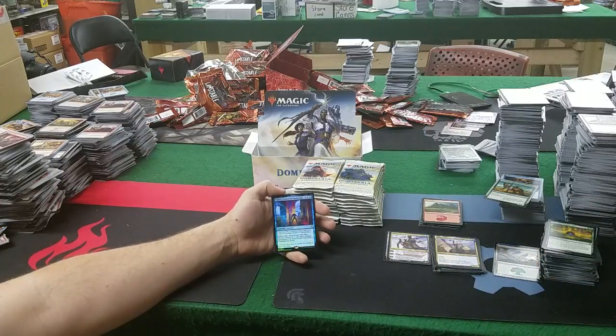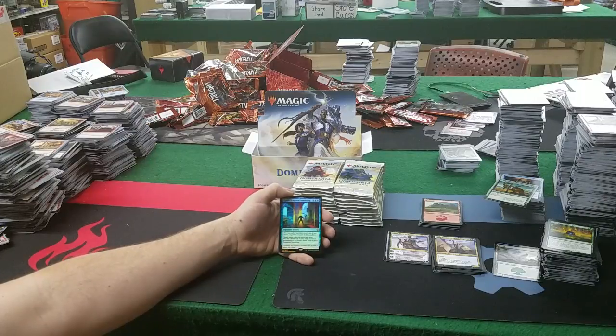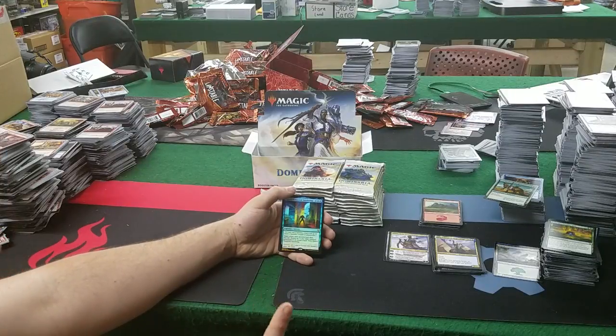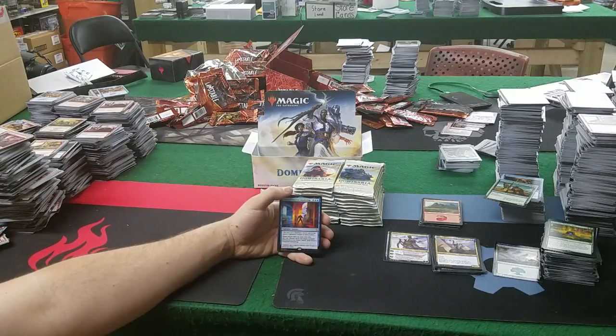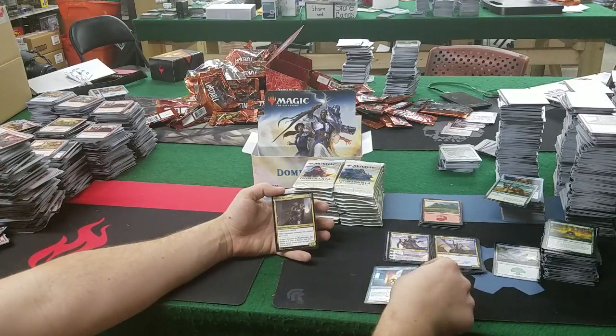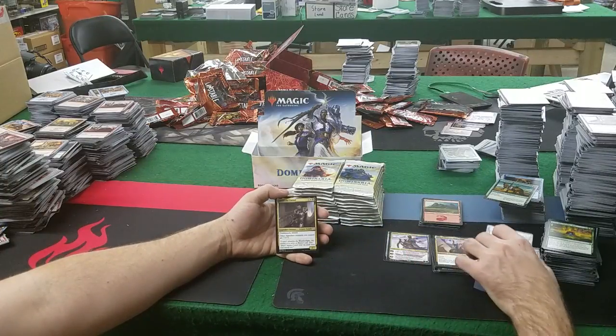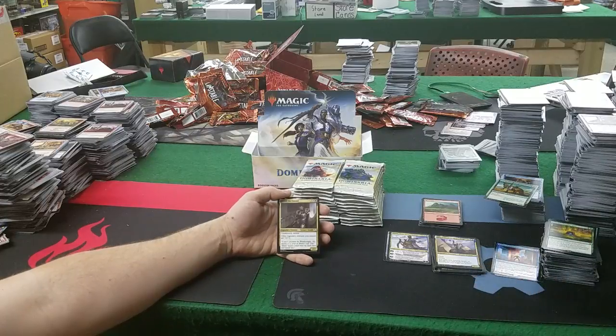Foil — Karn's Temporal Sundering! Rare legendary sorcery: 4 and 2 blue. Target player takes an extra turn after this one, return up to one target non-land permanent to its owner's hand, then exile Karn's Temporal Sundering. We've got two extra turn spells now in standard. That's a beautiful card as a foil — the way they did the art really shines off the different sections.